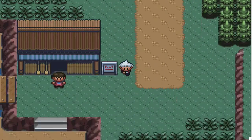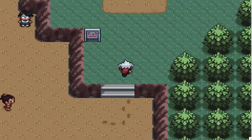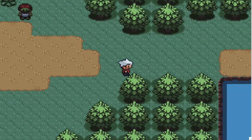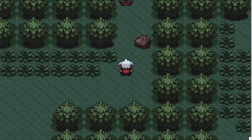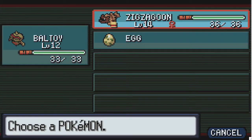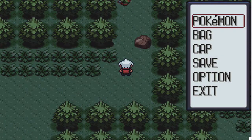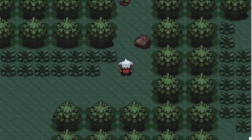We are back! I've done a bit of grinding. Baltoy is now level 12, Zigzagoon is level 14, and I've given Zigzagoon the leftovers because it's going to be our main Pokemon in this fight. Baltoy also learned Psybeam - that's right. Let's walk up here.